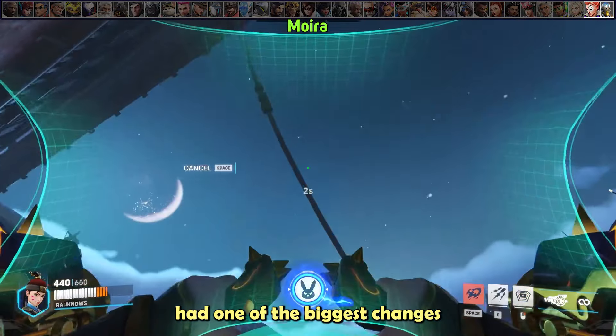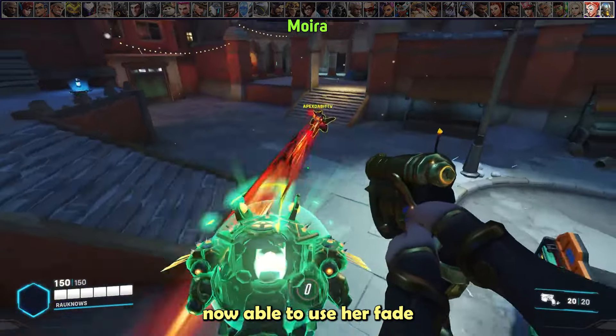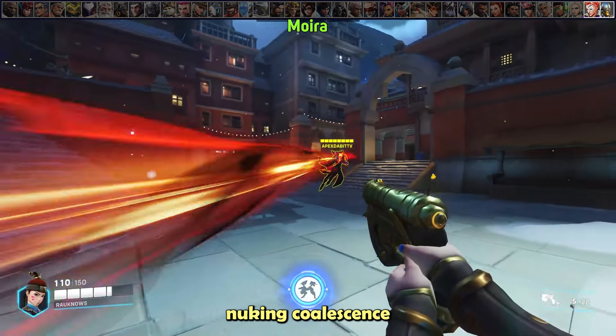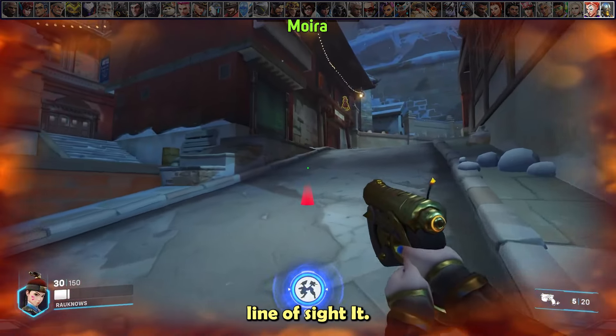Moira had one of the biggest changes since the last guide — she's now able to use her fade while in coalescence. So it's not really worth nuking coalescence; it's better to just try to line of sight it.